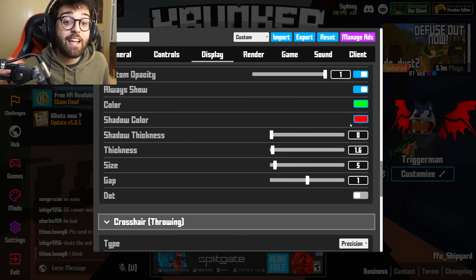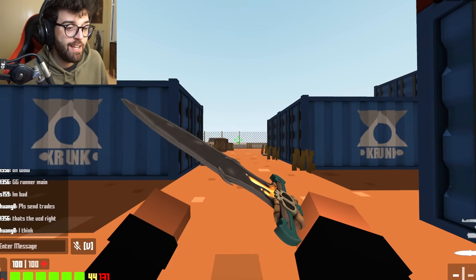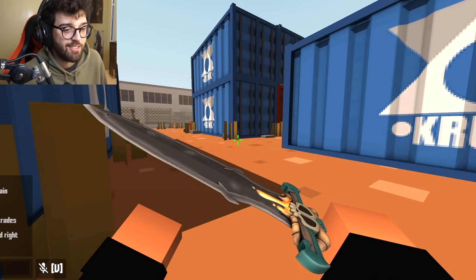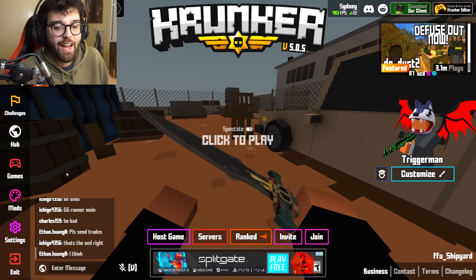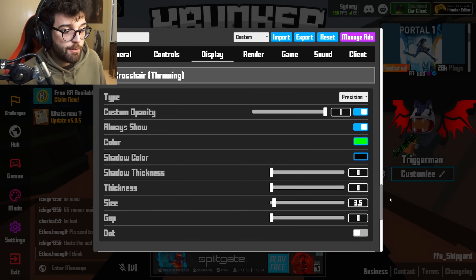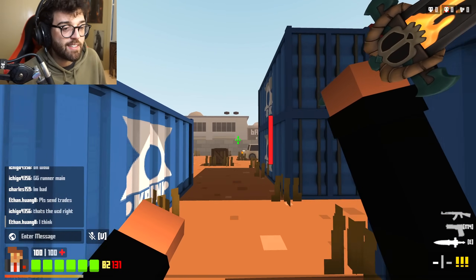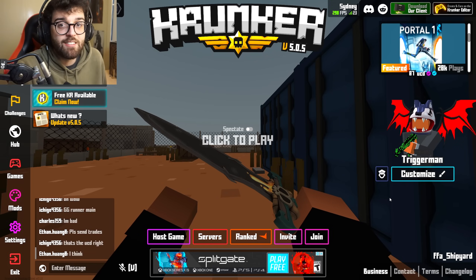In a recent update they also added a custom crosshair for throwing. I have a normal crosshair for my regular weapon, and for throwing it's simply just a dot — a nice little dot showing me it's now my throwing knife, not a normal gun. You choose the same green as before, set everything to zero. If you want to make it bigger you can try around three and a half, but I just like keeping it as a simple dot.